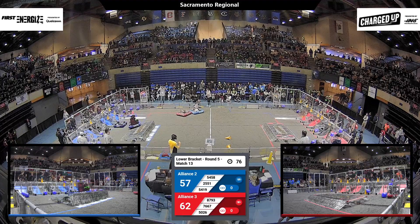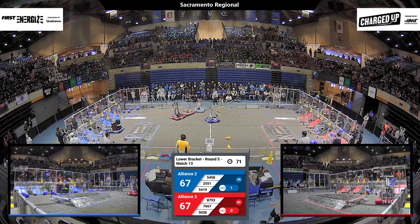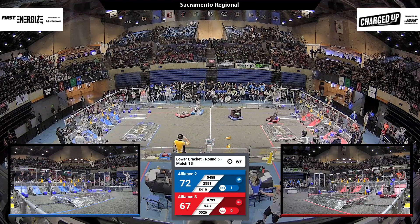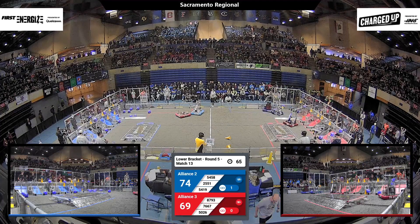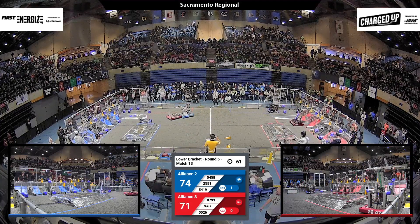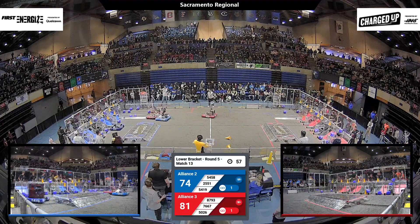We've got a very close match — 67-70. 76-67 does add that cube and scores it. 54-19 for the blue alliance, zipping across the floor. They're going to their loading station, trying to pick up a cone this time. And back they go around the charge station, smashing into the sidewall.